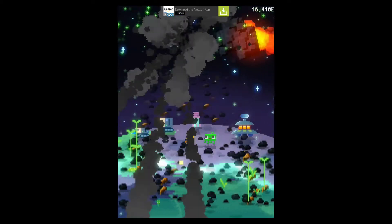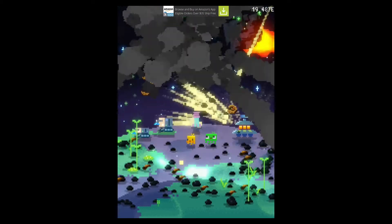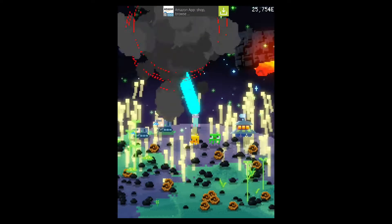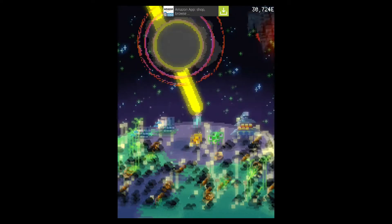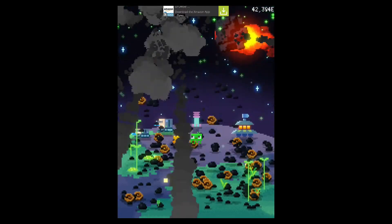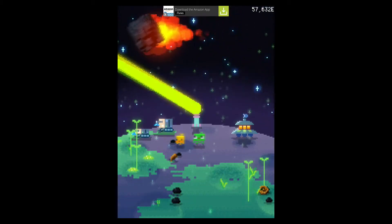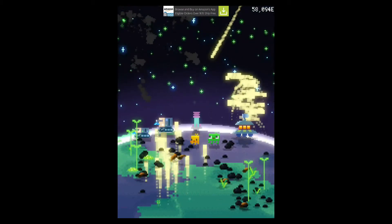Here comes a big parade of comets, so I'm just going to destroy these one by one, collecting all the resources they're dropping. You can see my points on the top right-hand side just skyrocket slightly once I collect all these items — getting nearly a hundred thousand here, not bad.